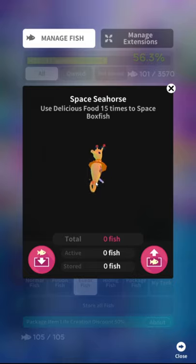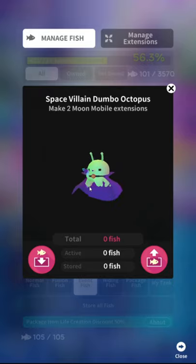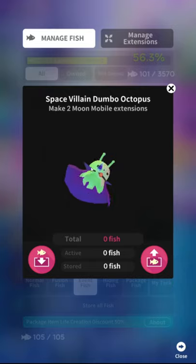Space seahorse — use delicious food 15 times to space box fish. Hire an editor, please. Like, hire me — I'll fix your stupid text. It wouldn't even take that long. It's honestly disrespectful to their player base to not give this much of a crap, after literally millions of people have downloaded and played the app and watched millions of ads per person. So when it says 'two space box fish,' that means you have to have a space box fish out in the tank. They've had that same bad wording for five years now and they've never fixed it. Space villain Dumbo octopus — make two moon mobile extensions. I'm not usually a big fan of the literally just a critter with a hat taped onto it, but I'm a sucker for the retro 60s space vibe. I give him a seven out of 10.